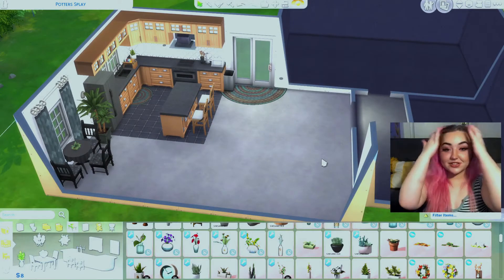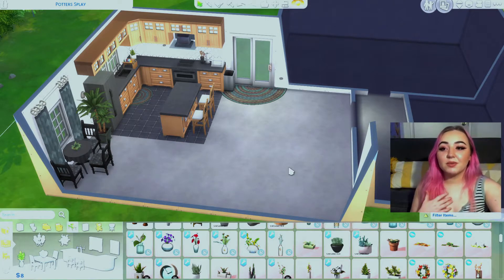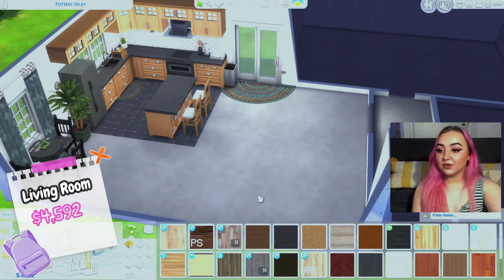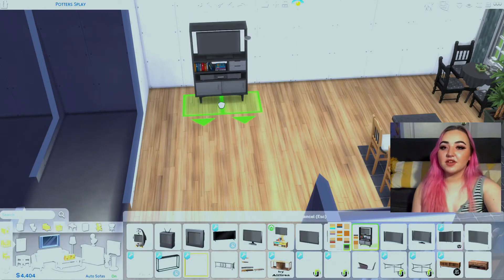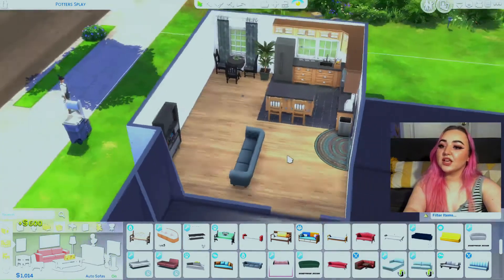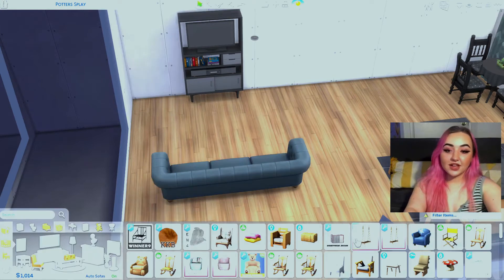That took about 30 minutes just for this section. Next we're spinning for the living room — this whole common area will count as the living room. We got 4,592. First we need flooring, maybe Eco Lifestyle. I love this Tiny Living TV but it's like half our budget. The Cottage Living one was our entire budget, but the blue kind of matches.